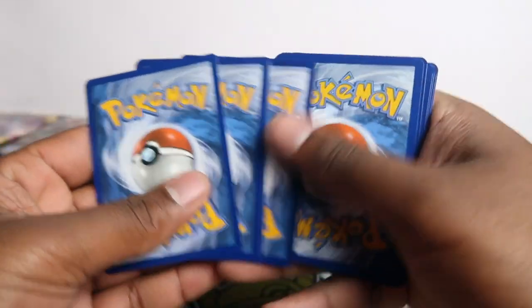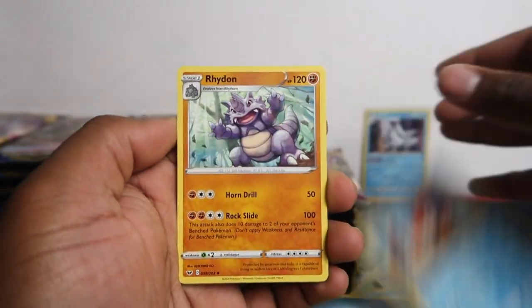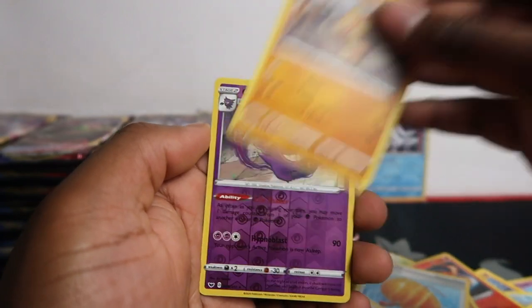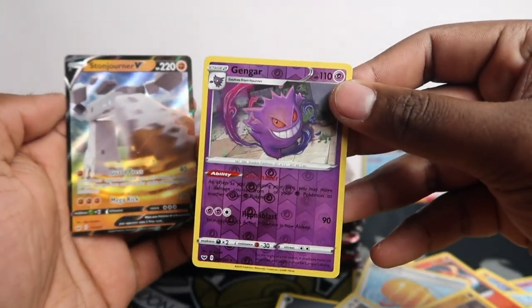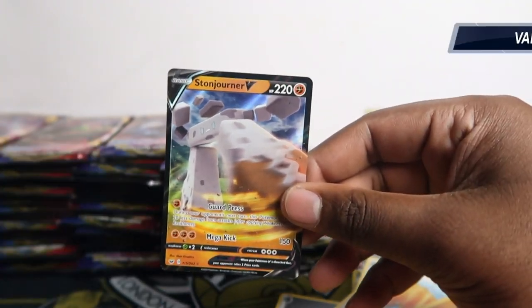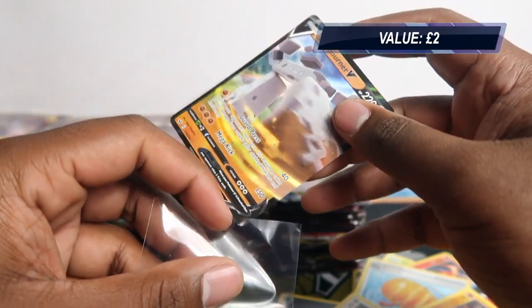Let's get into opening this and see if we can get some cool cards. For some reason I do love Sword and Shield — always get some good pulls. Look at this, we got Gengar reverse. Doesn't count as a hit, we don't count reverses as a hit, but we do have this V card. Even that Gengar is probably worth as much as this to be honest — Stonejourner V.